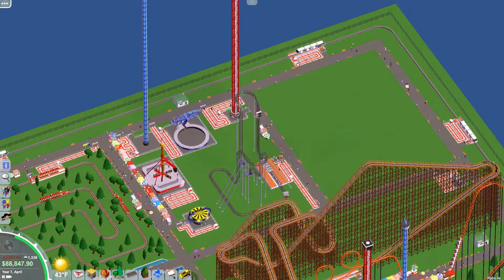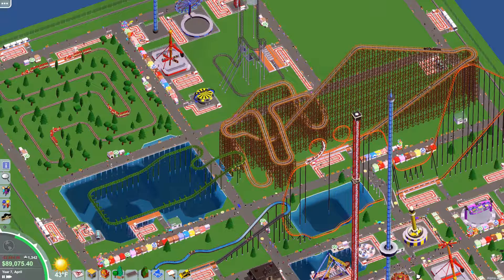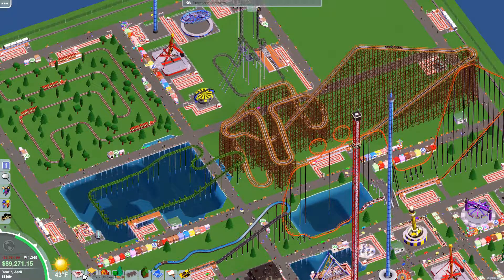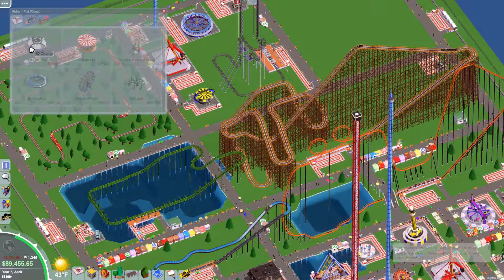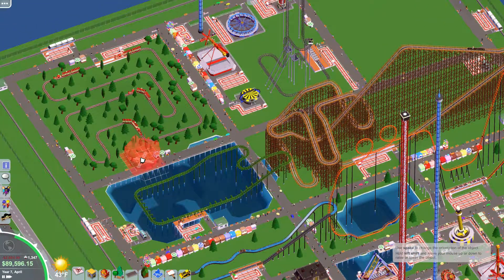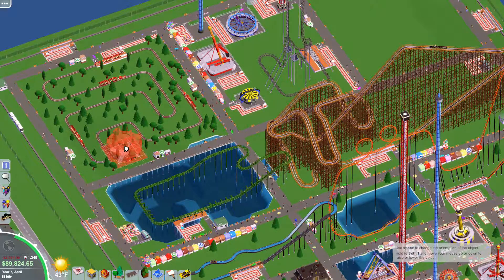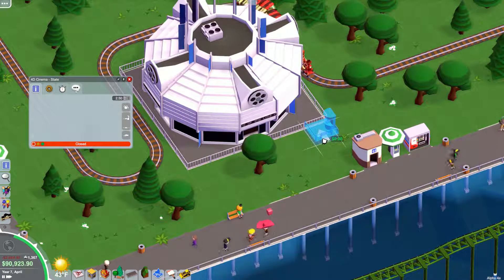One of the things they added was a 4D cinema. I'm guessing that would be under rides, perhaps. And there it is — 6x6. This is kind of big, actually. Maybe we'll just plop it right there.